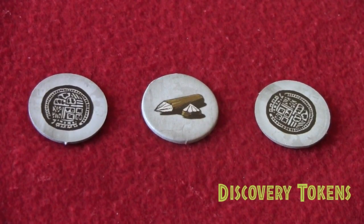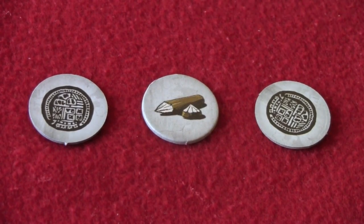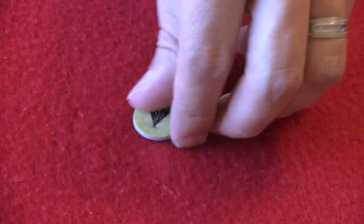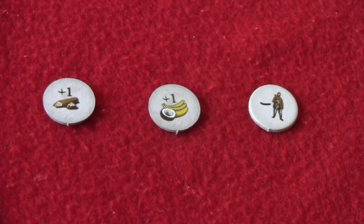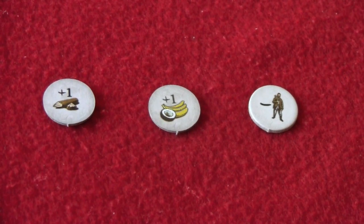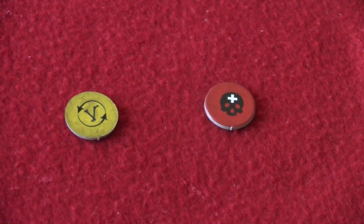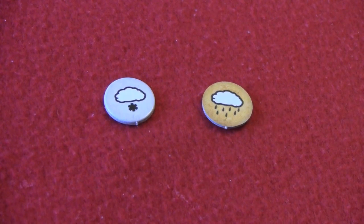Discovery tokens are provided by certain tiles or event cards throughout the game — it's something you've discovered during your adventure, such as an extra wood resource. The camp and shelter token indicates where your home camp is, representing either just your camp or whether you've built a shelter in that location. Some tokens provide additional effects on certain areas of the board — for instance, plus one wood meaning one extra wood resource is required, or perhaps you gain plus one food. Weather tokens for rain or snow go onto the board to help players remember what effects are currently in play.